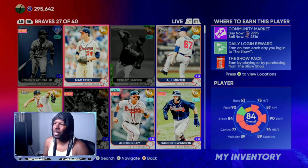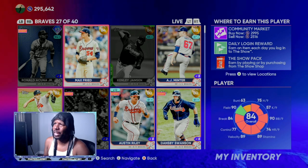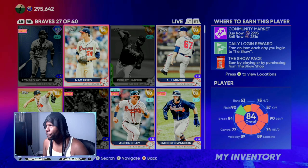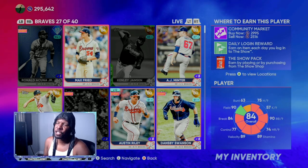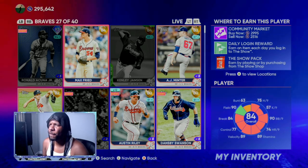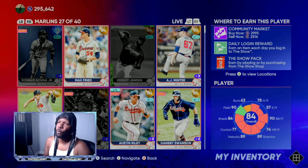Another example would be Max Fryer. Like I told you guys, everybody was able to get him for about 1,800 stubs and sell him off at 2,995 stubs, so you were making over 750 to 800 stub profit.